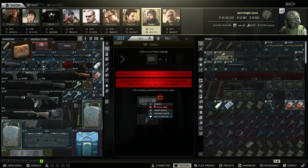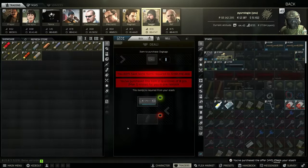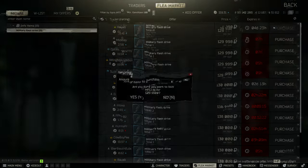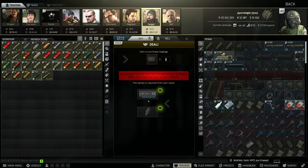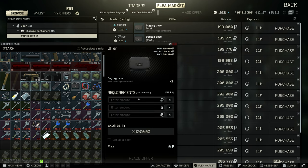Next up is the dog tag case — this is one VHS and one MFD military flash drive. You can buy these items for about 170k on the market and turn it around for about 200 to 210k, so it's usually a quick 20 to 40k turnaround.